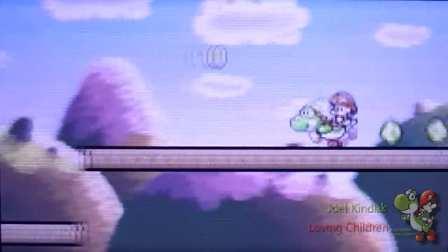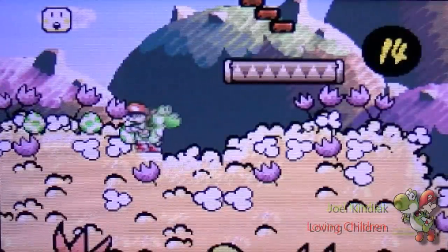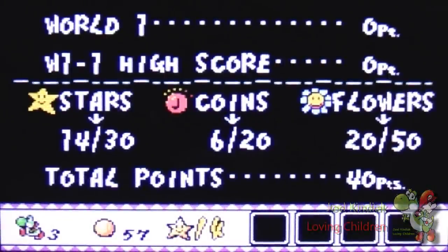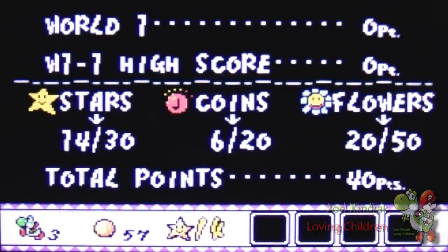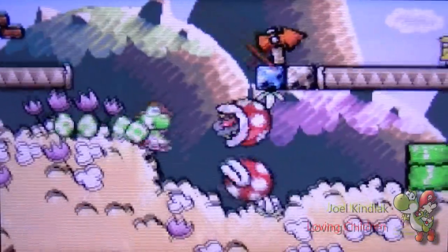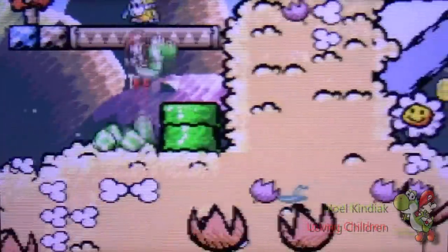Occasionally there'll be flying red shy guys — those guys will only be there for a limited period of time, so you want to be quick if you want to get them. That one contains stars. As mentioned in the introduction, you need 30 stars, 20 coins, and 50 points with the flowers — so 100 points in total. I'll show you how to get that, and for stars in later levels I may just use an item.